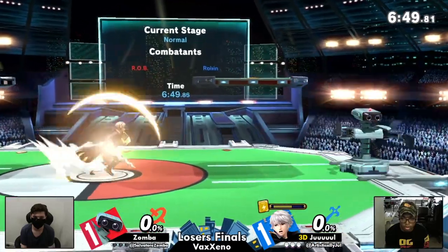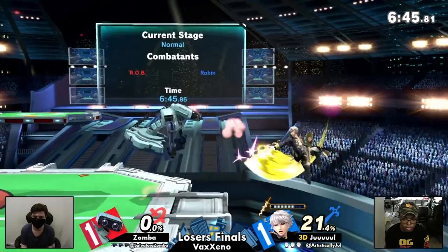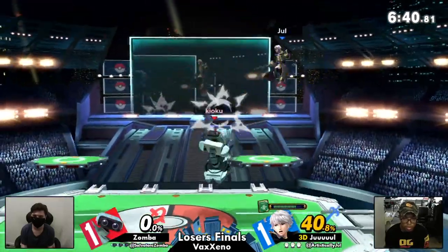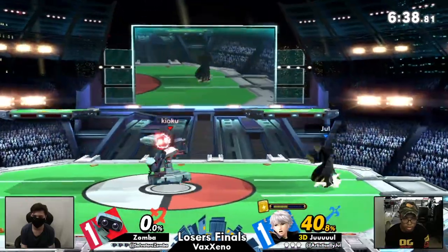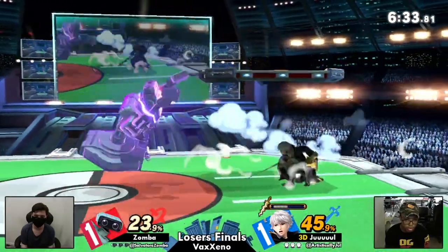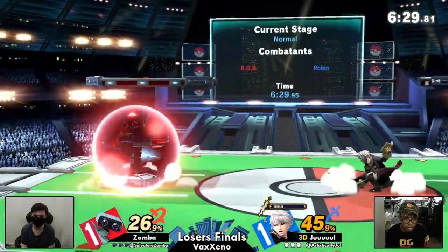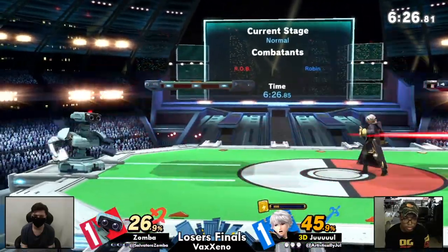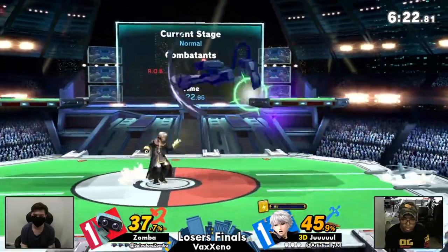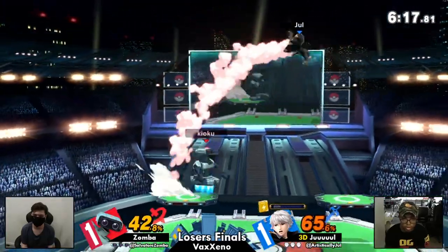Thunder — El Thunder. Jule is just confidently pressing those from center stage. Zamba is not able to get in on that, but goes for a dash attack instead of the typical up throw in that position. Zamba responding to these aggressive forward airs quite well — getting their damage in. It's good coverage with that nair too. Jule just keeps on interrupting all of Zamba's approaches with these thunders and El Thunders. He uses them to tech chase, he uses them to call out a lot of approaches from Zamba as well.